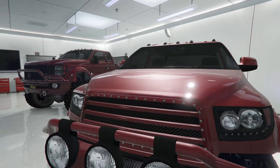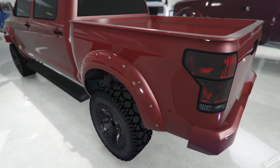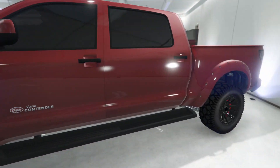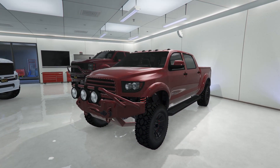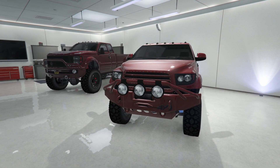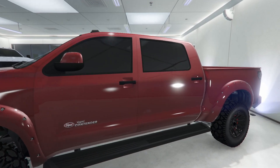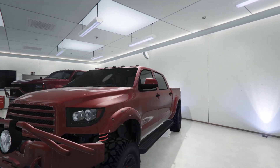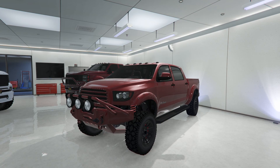Number seven is the Vapid Contender, which is really special to me. Me and Aaron from my PvP videos share the same truck — mine is metallic red with an ice white pearlescent, his is matte red with the pearlescent glitch applied. There's not a lot of customization options for this truck, but it kind of looks like a Toyota Tundra. It's extremely fast, a good off-roader, and you can equip a canopy on the back. It costs around $249,000.